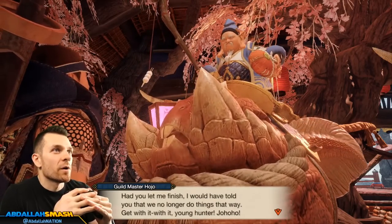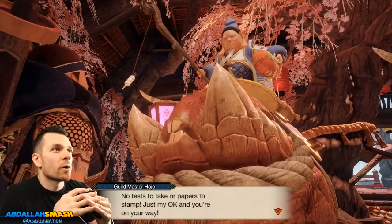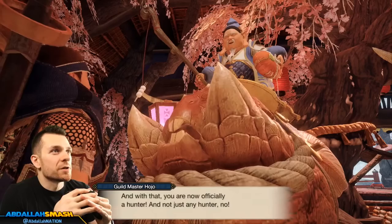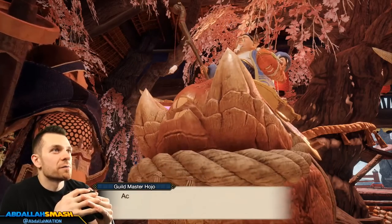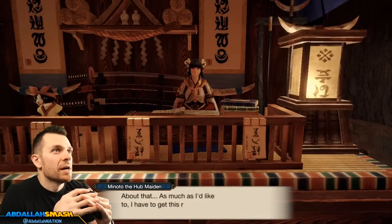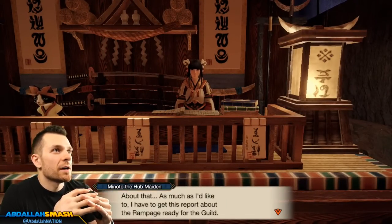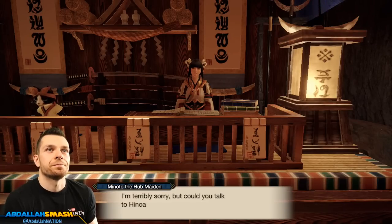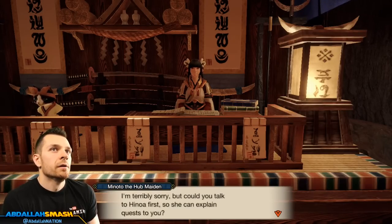You took forever to get here — I thought I was going to croak. Are you aware that I, Hojo, am the guildmaster of this exceptional gathering hub? No tests to take or papers to stamp — just my okay and you're on your way. With that, you're now officially a hunter, a hunter of Kimura Village. Accept the quest from Minoto and go hunt some monsters.